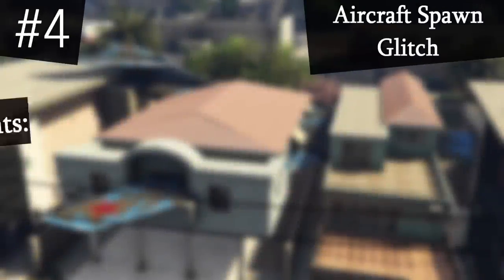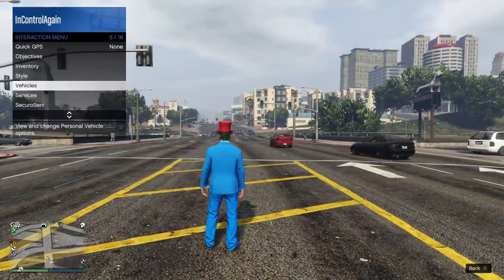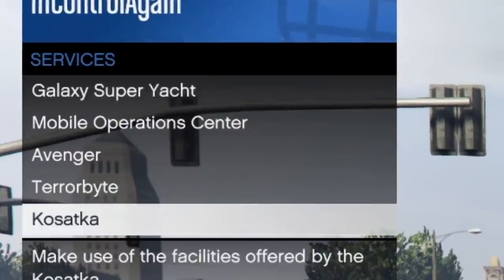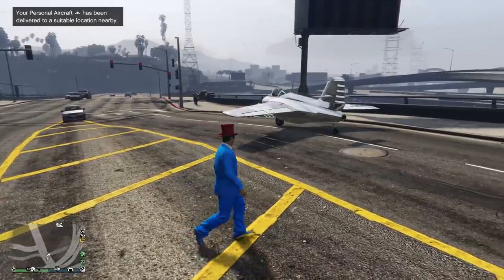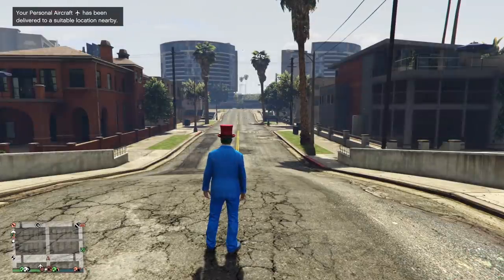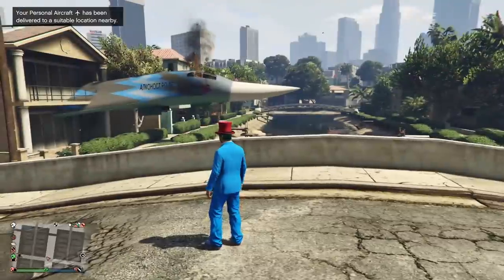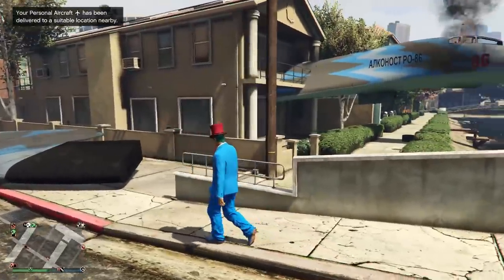This next glitch will allow you to spawn any personal aircraft right next to you. First of all, request any personal aircraft of your choice, and then quickly request either a CEO Buzzard or a Sparrow. After a few seconds, your chosen vehicle will spawn next to you. The fun part about this is that you can do this with large aircraft too, which if done in a place with lots of buildings can get the aircraft completely wedged and stuck like this. Other players will probably be very confused upon seeing this huge plane stuck inside of a building.